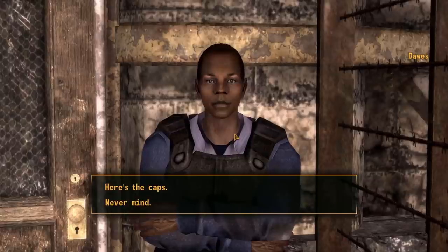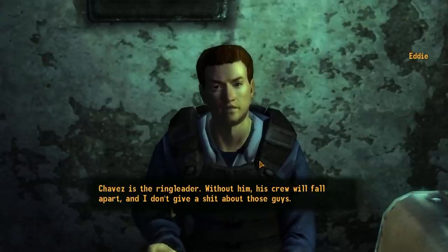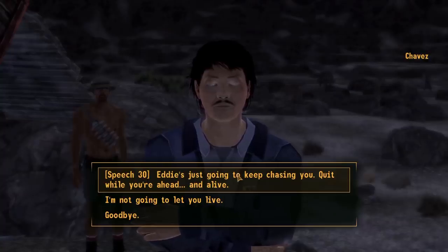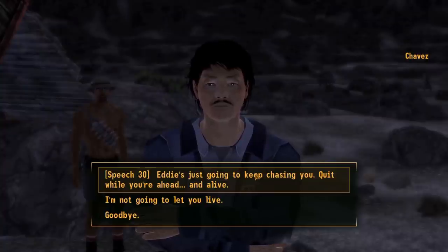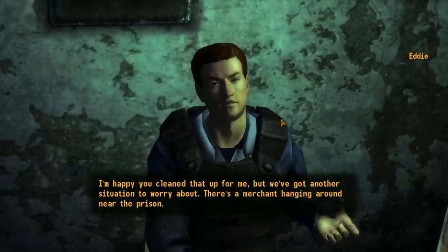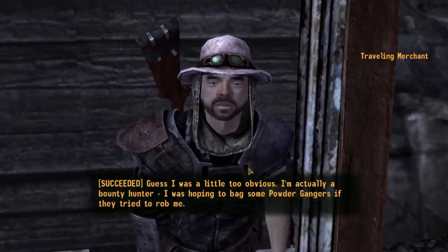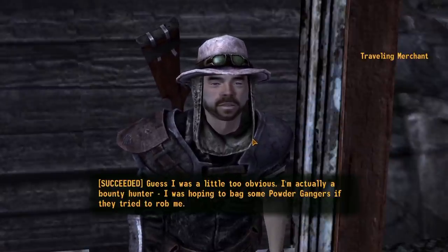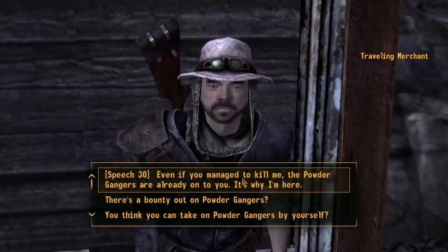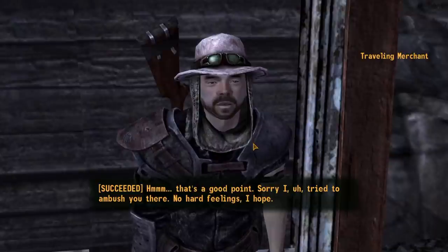He lets us in and we find a fellow called Eddie. He wants someone dealt with, so we find the man and pass a speech check, gaining some experience and sending him on his way. We report back to Eddie, who gives us another assignment — this time for a merchant. We find an old shack with a bounty hunter trying to get on the NCR's good side by selling some Powder Gangers, and we solve the problem without any violence.